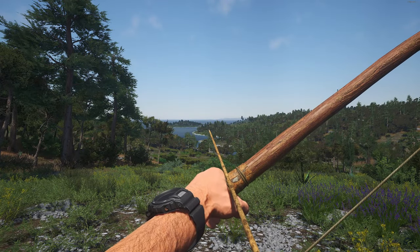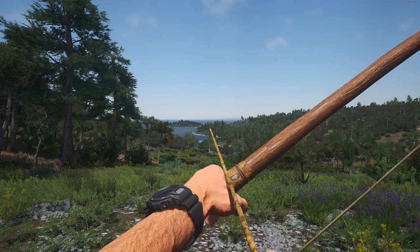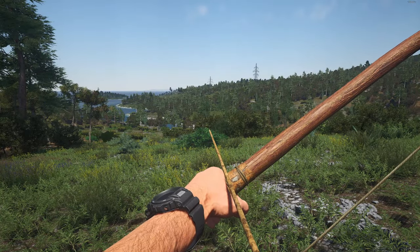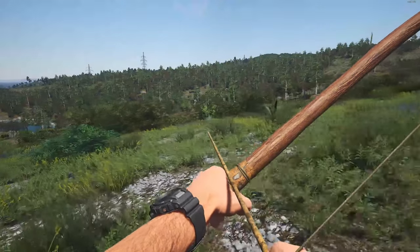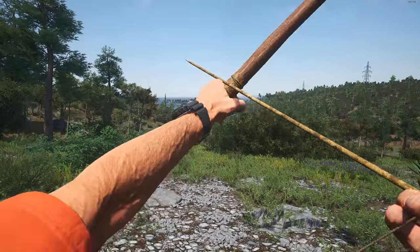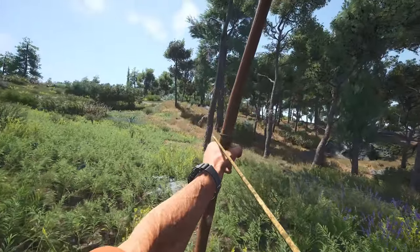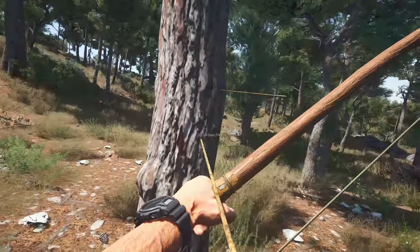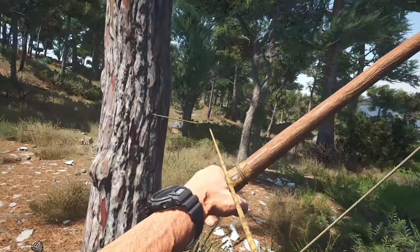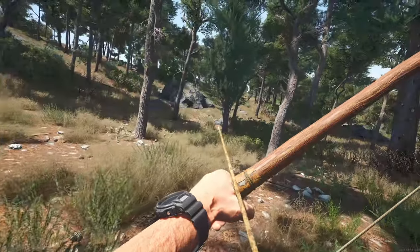I know some people will say why are you making such a simple tutorial — but this is how new players learn, and we're always getting new people watching the streams and videos. Look at what we've done in under 10 minutes — you can do it faster than me since I've been talking. Left-click to fire arrows; you can pop an arrow in a tree and pick it back up by hovering over it, pressing F, or pressing Tab and dragging it.